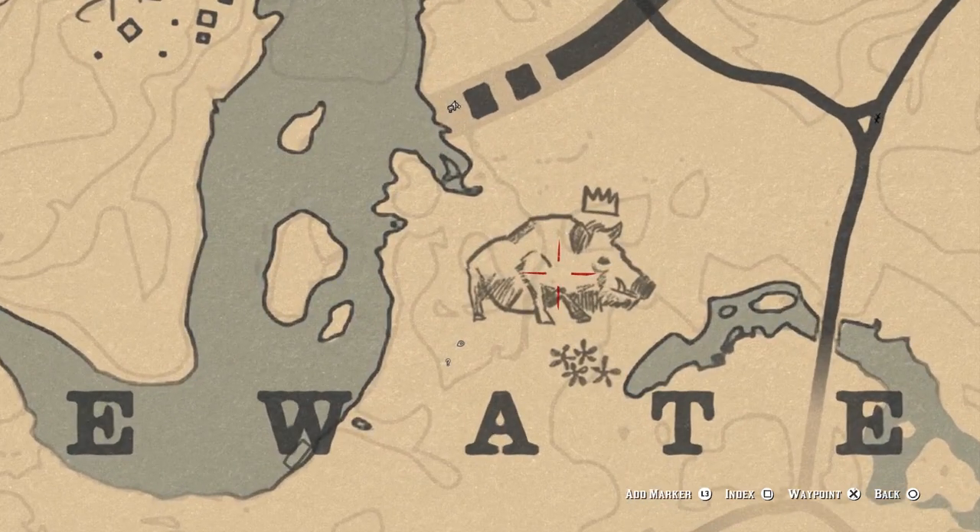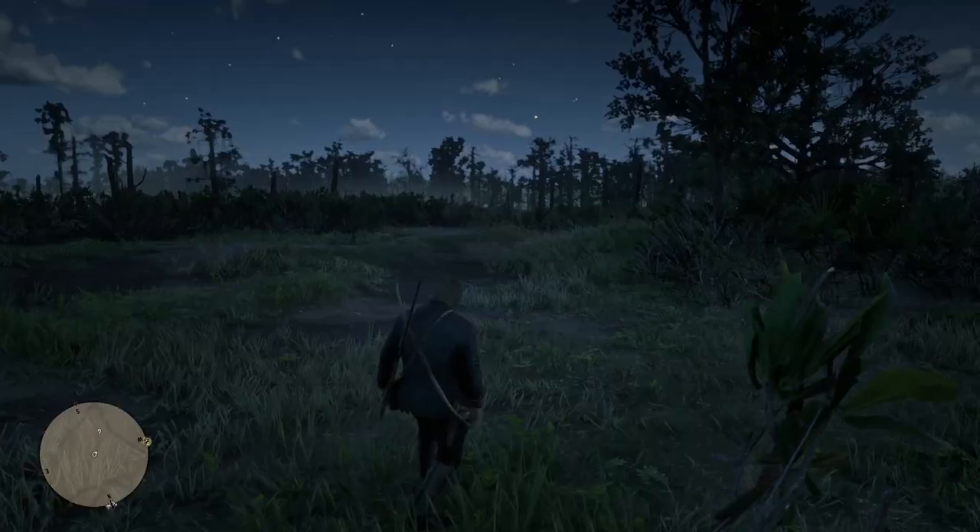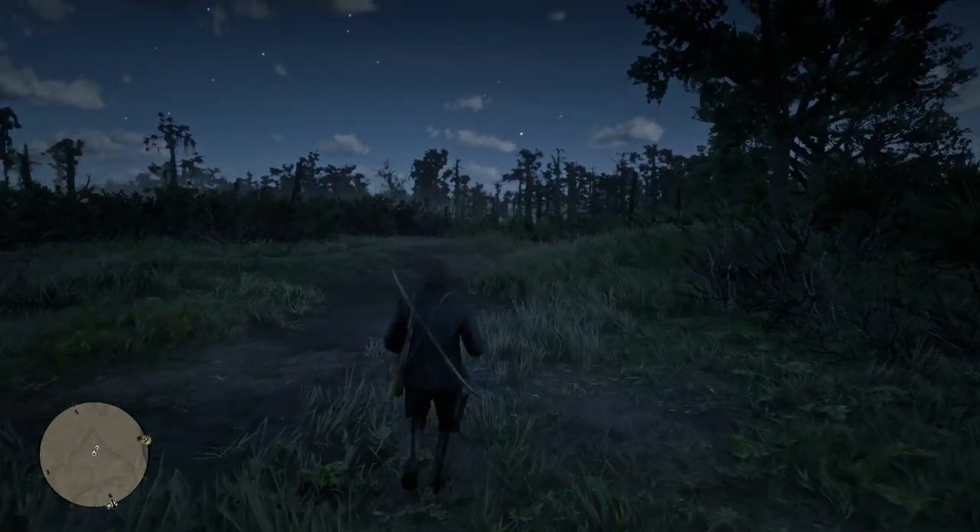The boar can be found just north of Blue Water Marsh. Once you head over there, you're going to be looking for a small white question mark that'll appear on your mini-map.